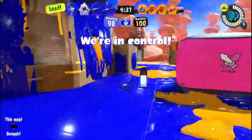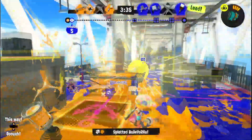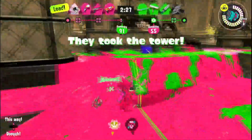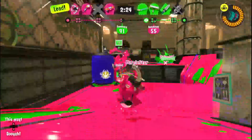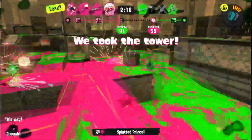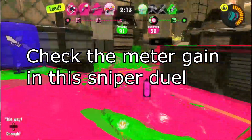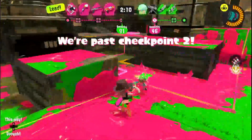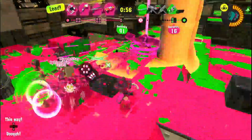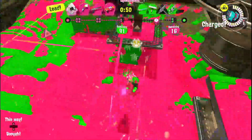The shortbow special happens to be Tenta Missiles, which is just kind of broken in Splatoon 3. You launch a dozen homing projectiles that autonomously track enemy players, and each missile can one-shot them while also spreading ink. Tenta Missiles feel top-tier, at least for Zones and Tower. While I haven't done the math, I think that the shortbow might have the fastest recharge rate for missiles right now. So even though you're not killing anybody with the bow itself, you're constantly dropping artillery on them.